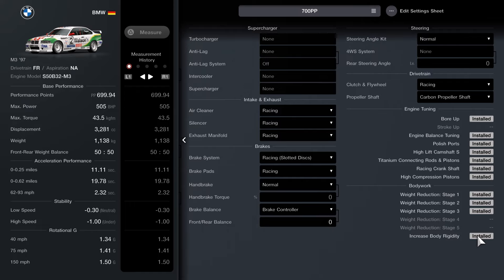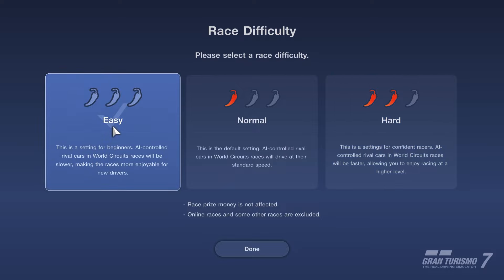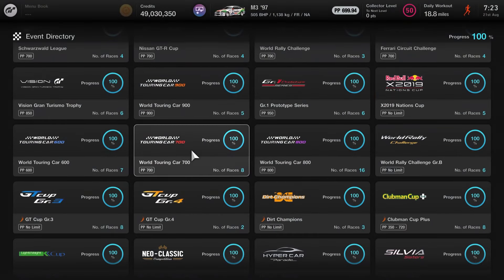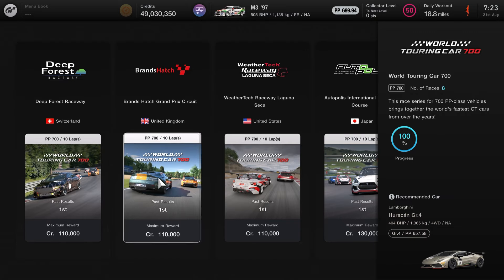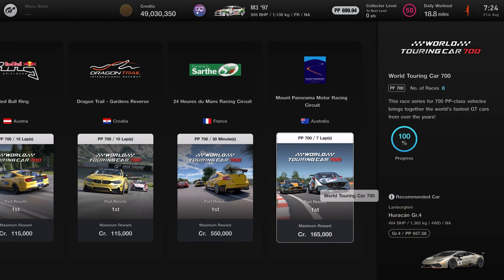Fully upgraded, that gives you 699.94pp. For event and difficulty, you want easy. If you're running 700pp Le Mans, after 6 laps you can pretty much stop and wait — just let the counter tick down and cross the line. This car will work pretty much everywhere; you'll just have to alter the downforce.